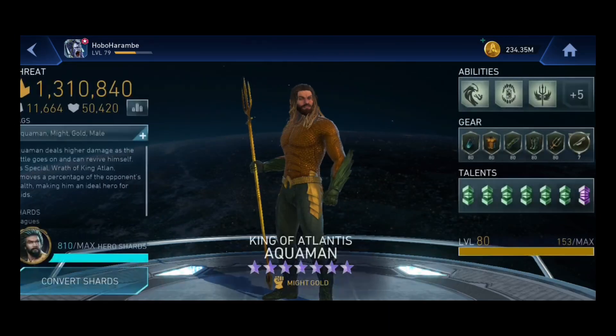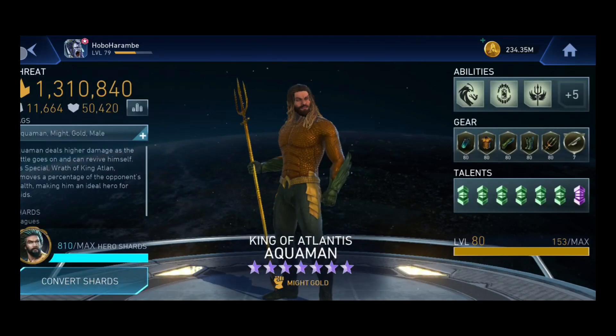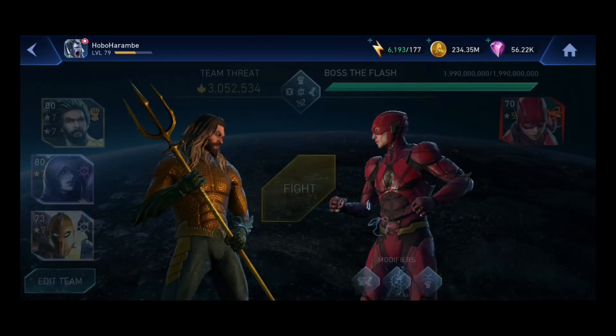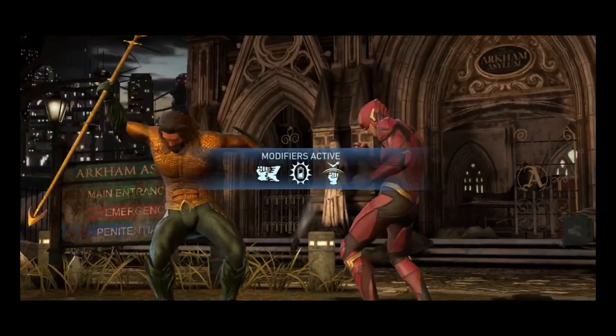So those are the best three teams: Raven as the damage dealer being the best, Mr. Freeze second, and Batman Ninja Batman third. Now we're going to look at Raven as a support, which is the more popular use of Raven.